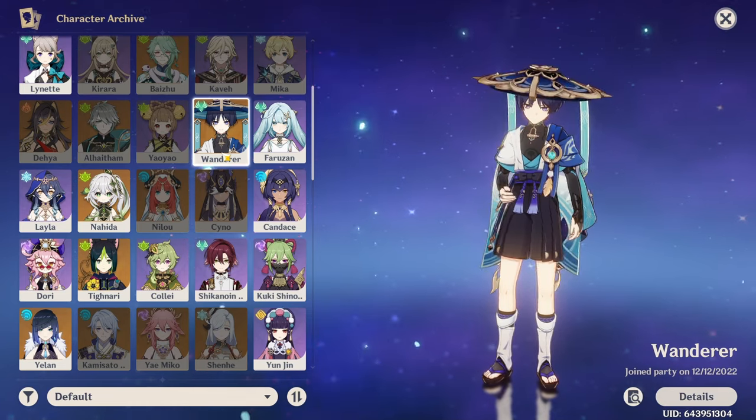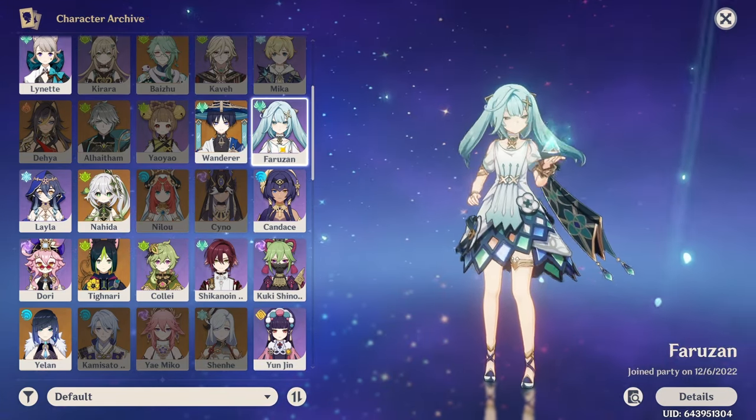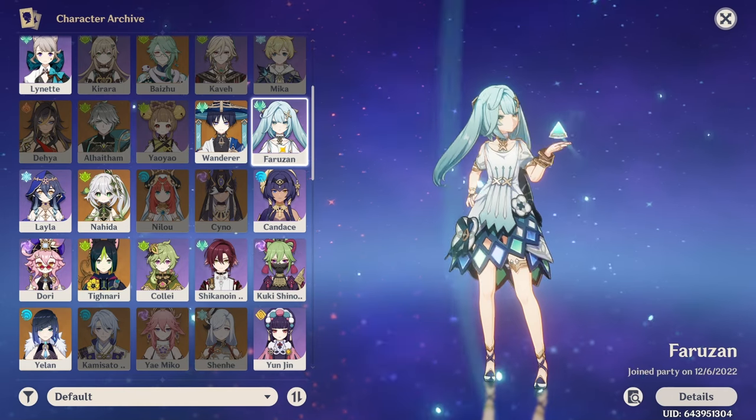I decided to pull for Wanderer to get more Goro copies, since my Goro was still C1. Ironically, I only got two copies of Goro from this banner but ended up with C6 Farazan — seven copies of Farazan and only two copies of Goro, even though the whole point was to get Goro constellations. So my Goro is still C3 but I have C6 Farazan. I'm not complaining, it's just kind of funny.